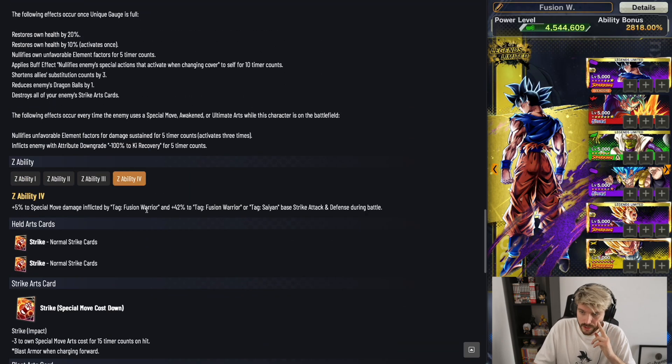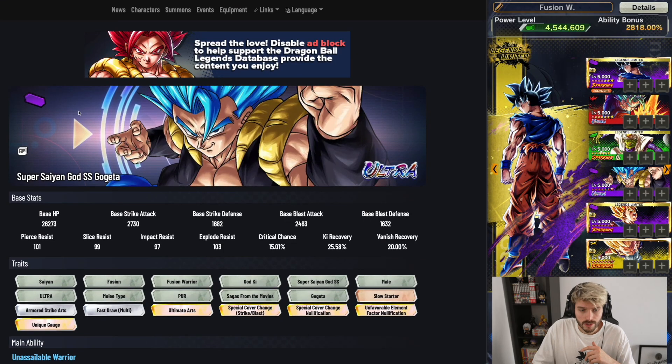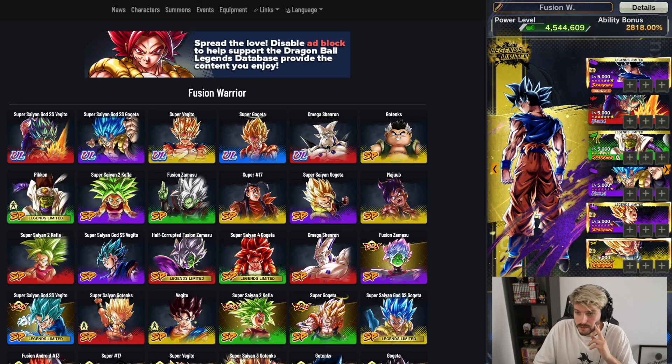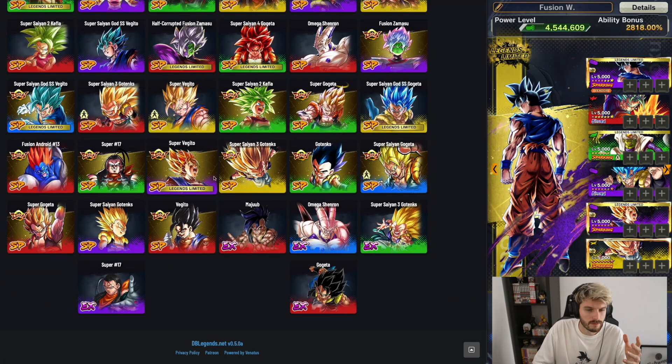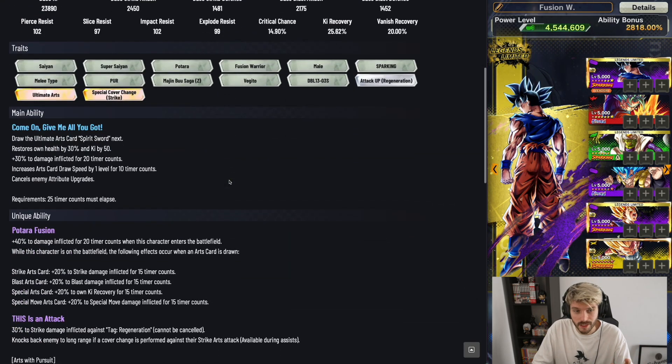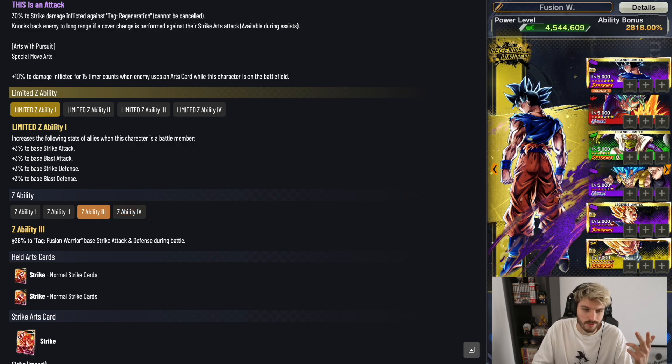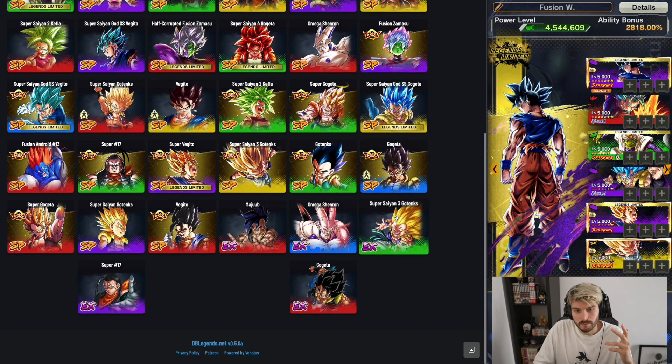The main Fusion Warriors lineup has Ultra UI in leader slot with UVB and Paikuhan Gogeta. For bench, Ultra Gogeta Blue at 14 stars gives 5% to special move damage for Fusion Warriors and 42% to base strike attack and defense. Even at six stars his Z ability is at 38%, so pulling him twice makes him a great bench option. Super Vegeta at 14 stars gives 30% to strike attack and defense plus 12% to max base health — great all-around Z ability.